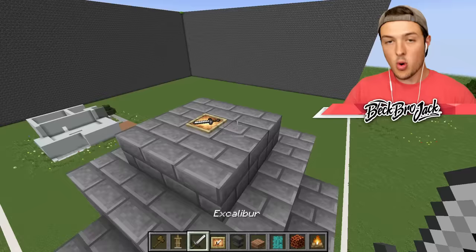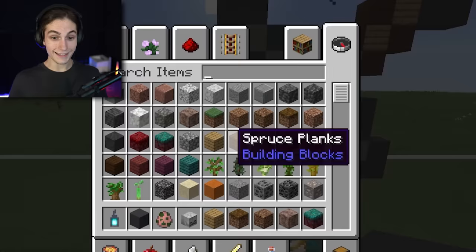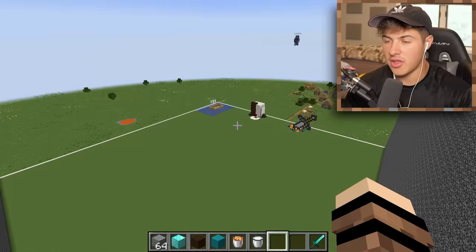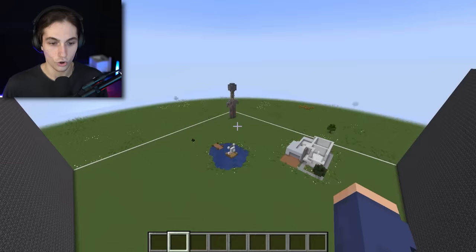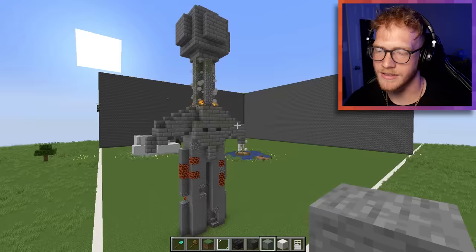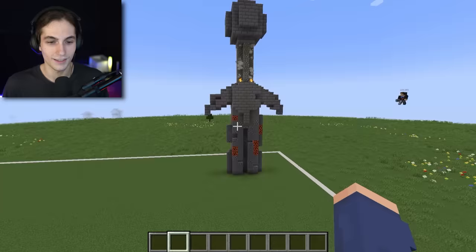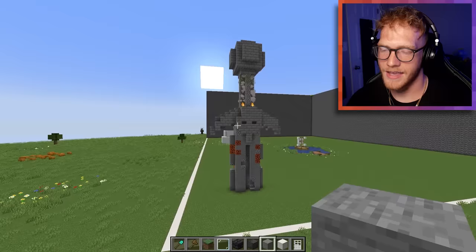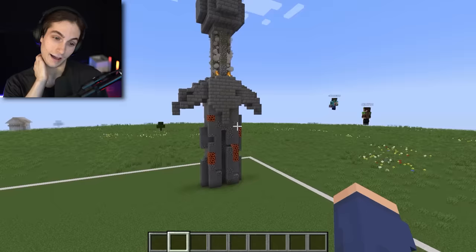We're also going to give this bad boy a name — I have another sword that says Excalibur right at the top. This thing is looking so sick, look at it! Time is up. All right, come to my side. Wait, it kind of looks like a guy with a really long neck. I think it's cool, I'll give it a seven and a half. I'll take that, let's go! I'm gonna give it an eight.